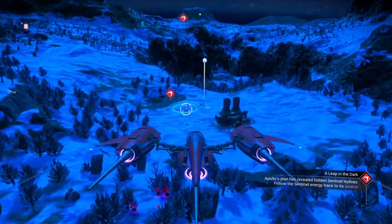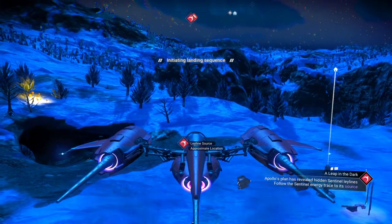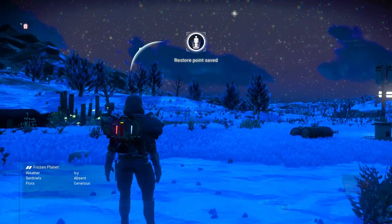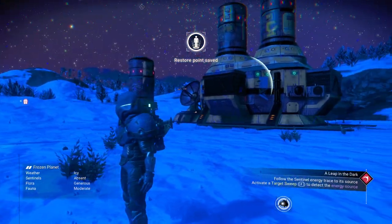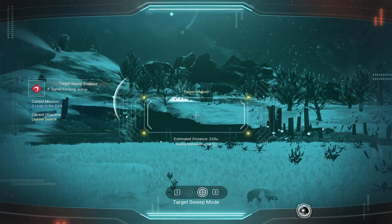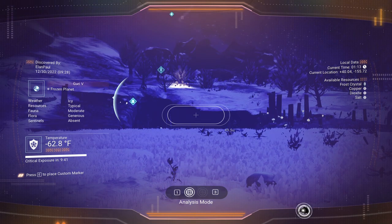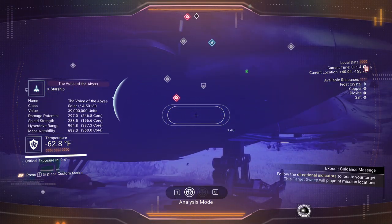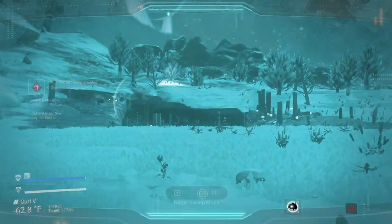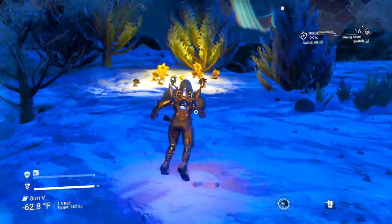There's the landing pad. Looks like we've got friendlies. Nope — it's apparently over this way, 300 clicks. What's over there? I don't even see any buildings over there, so let's head that direction and see what's out there. Let's grab some sodium while we're here.